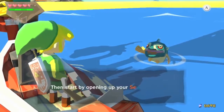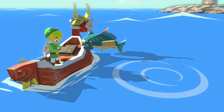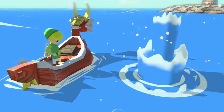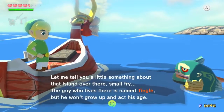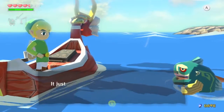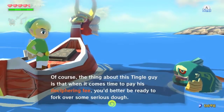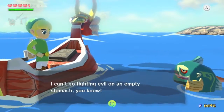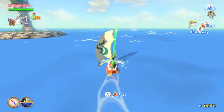This is Tingle's Island. Tingle is the guy I mentioned in a previous part that I'm not a big fan of — we rescued him from the jail on Windfall Island. He's one of the more annoying characters ever introduced in Zelda. He does require a lot of money later on, so we'll have to save up, but that's not for a long time.